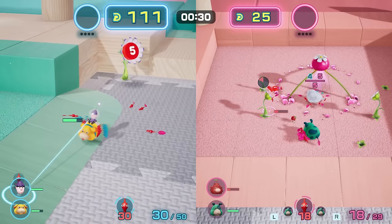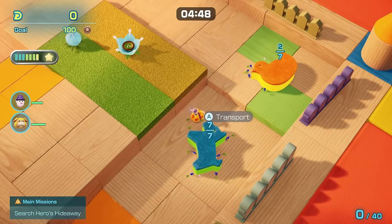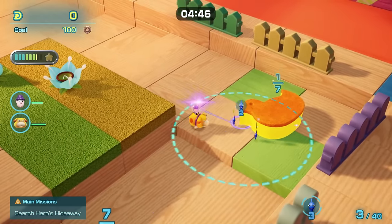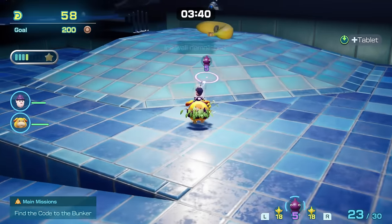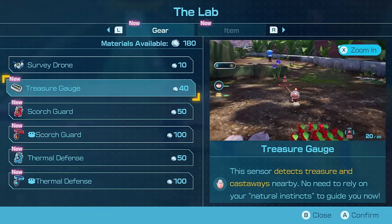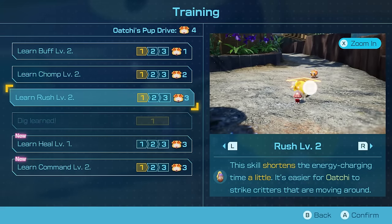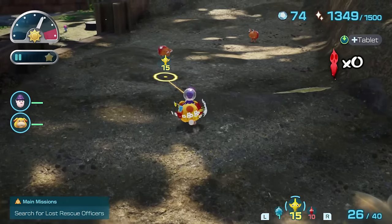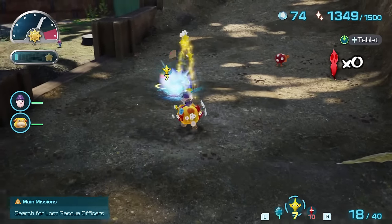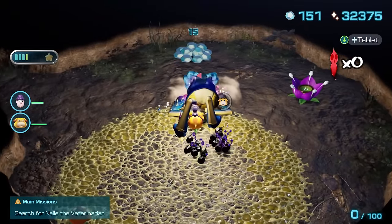This game also introduces both Dandori battles and Dandori challenges. I won't be including these in the main count, mainly because they don't actually track Pikmin deaths — almost as if they're in a completely different dimension. By the fourth day, I had rescued Russ, the material engineer, meaning I could use the materials collected to buy equipment and upgrades. These are extremely convenient and make things far simpler, especially when dealing with potentially dangerous creatures.